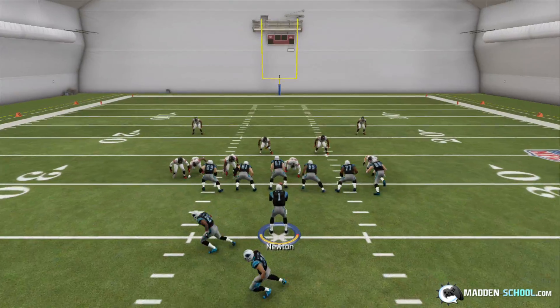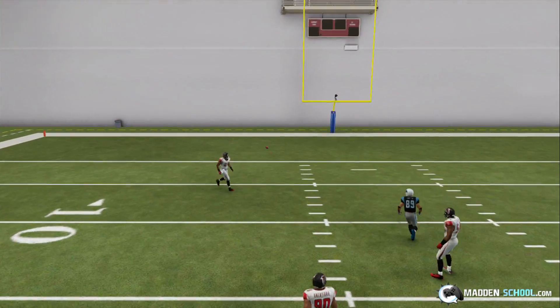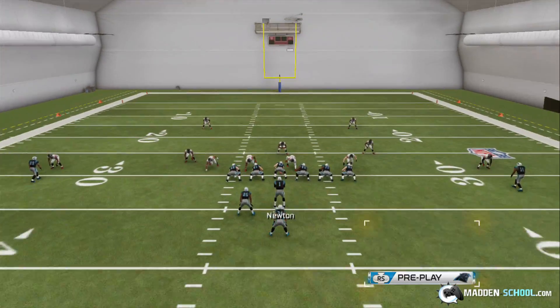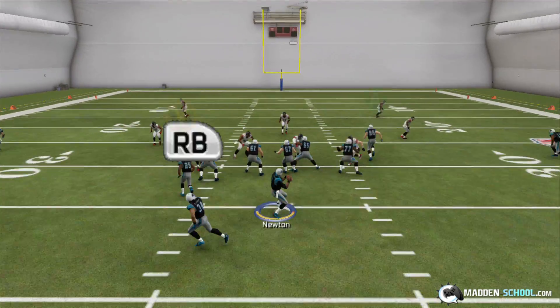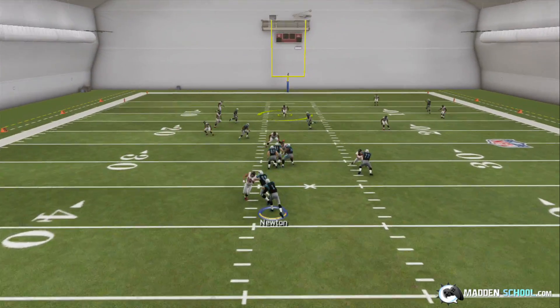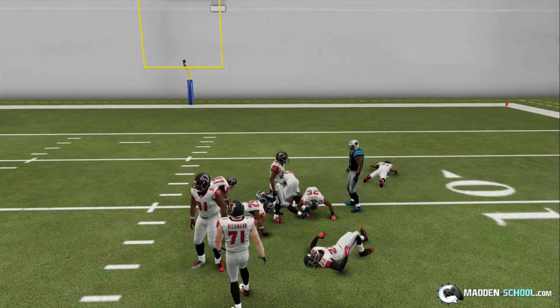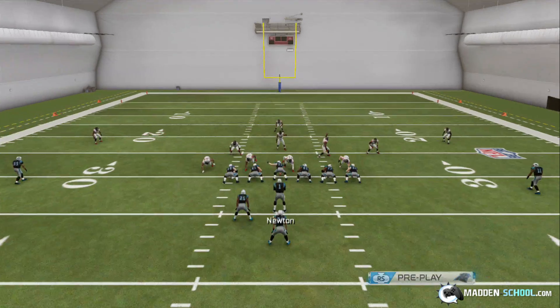This is how the play should look again. That time the guy came up — I guess we just overthrew him, but you can see how he was open. You can see we actually had our choice of three receivers: our A receiver, our Y receiver, and our X receiver were all open.